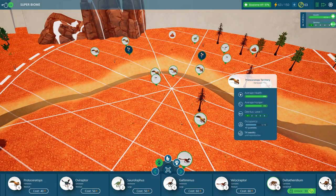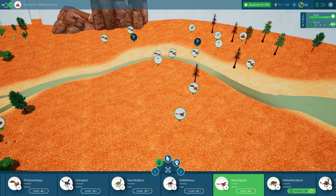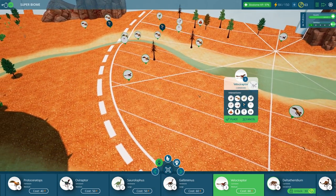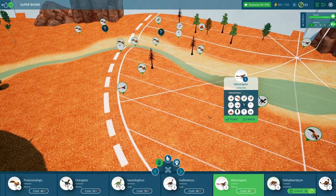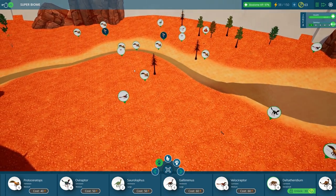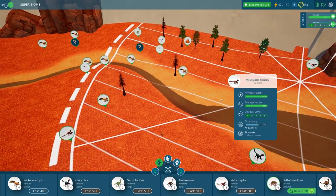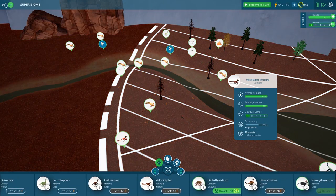We have got so many protoceratops over here — it's time to put a Velociraptor. I don't want it to be able to affect territory over there anymore, so I'm thinking I'll put it here so it has to kind of walk for some food. Right about there, so that way these things can migrate this way if they need to and down here. And that should be enough.